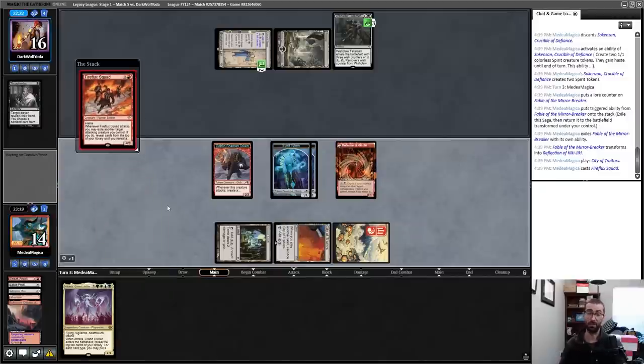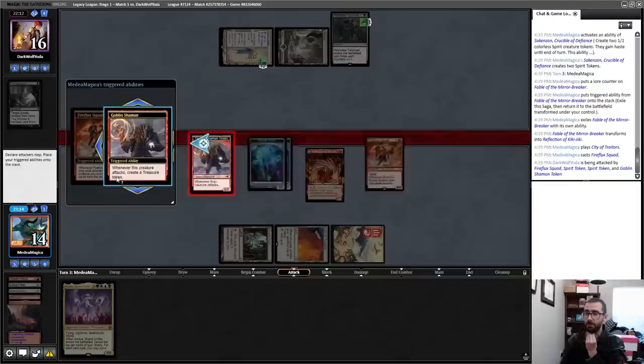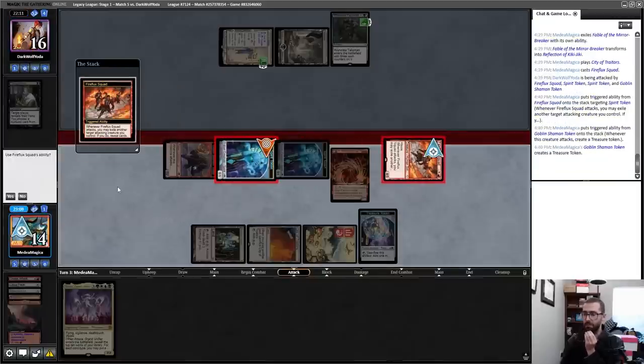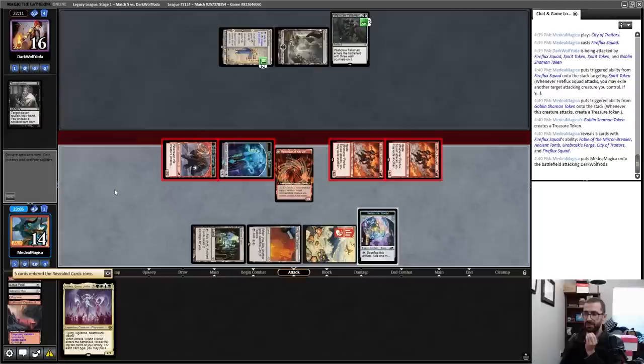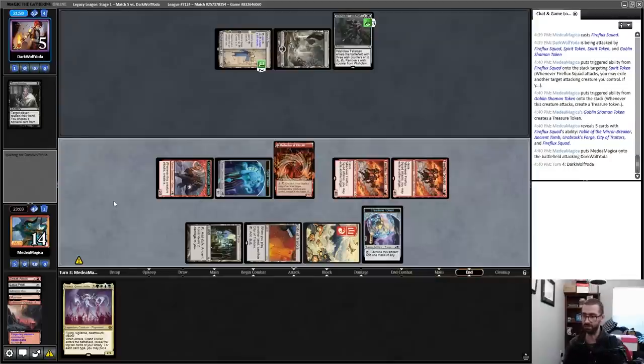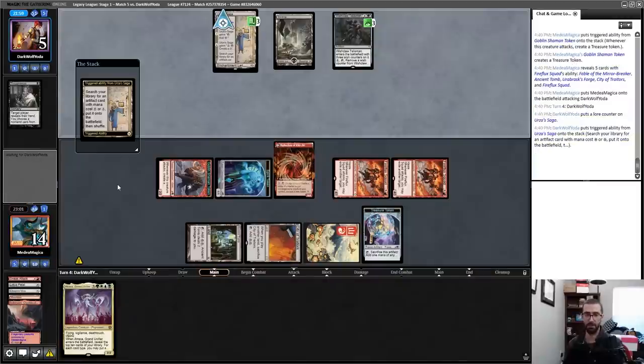They may die this turn — I have seven power showing plus whatever Fireflux Squad floops into. Target one of my Spirits — it's just another Fireflux Squad unfortunately. It's a lot of damage but not lethal amounts. Ad Nauseam from five is not reasonable. We'll see what my opponent can do — I'm in no way assuming this game is over.